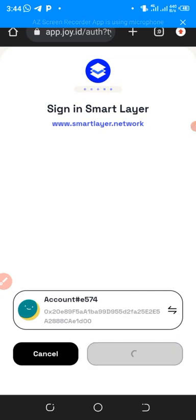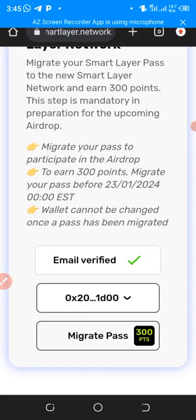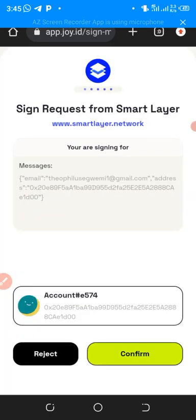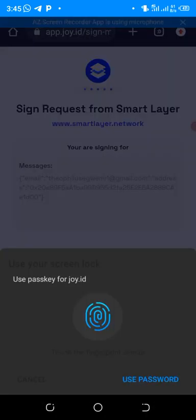Let's wait for it to load. After this, you put in your fingerprint or your password. Now you can see it's already connected to my Joy ID. The next thing I'm going to do is click on Migrate. Whatever wallet address you use here, that will be the one tied to your account — you can't change it again. So if you want to use MetaMask, you can use MetaMask. I'll click Confirm again for the migration.